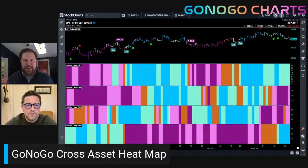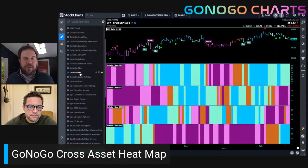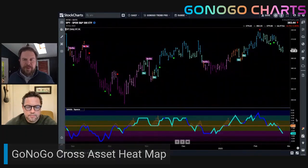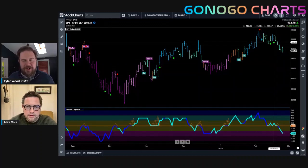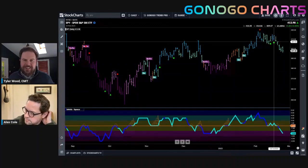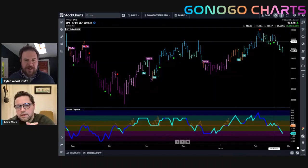Looking at that cross-asset perspective, knowing we're in a rising rate environment — FOMC meeting minutes released this week saw market jitters. Diving into a daily chart of the S&P 500, we can see a little more destruction to the Go trend with headwinds from both the US dollar and interest rates. It looks like we've broken below support, and the Go No Go oscillator is breaking below zero. Times look tough for this Go trend in the US equity space.